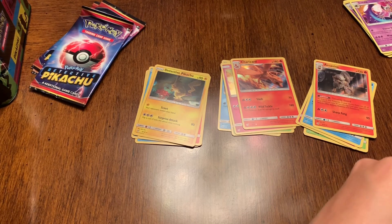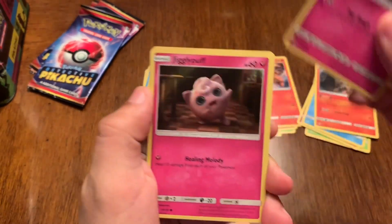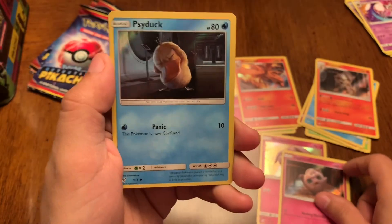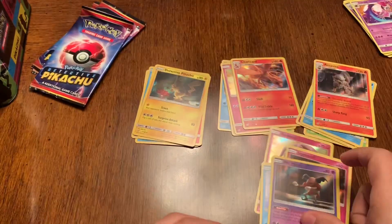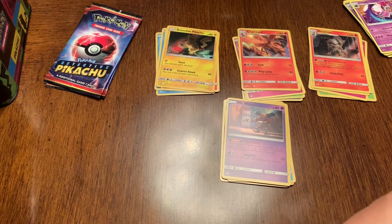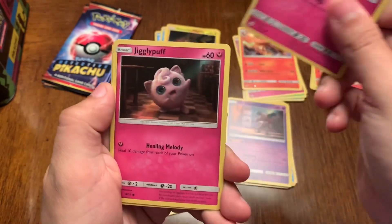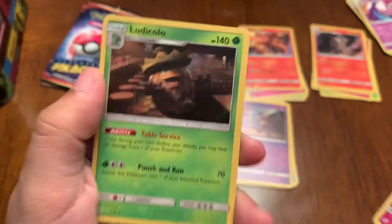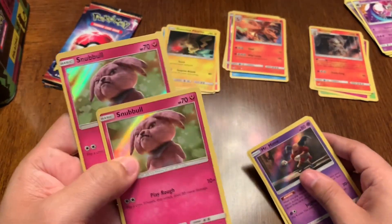Now there are the ones you get in every pack apparently. Another Snubble and Jigglypuff, Psyduck again, and Mr. Mime from the trailer — riding his motorcycle. The last cards are all pretty cool so far: Mr. Mime, Detective Pikachu, Charizard, Arcanine. Then we have Lickitung, Snubble again, Jigglypuff, and Ludicolo. I'm gonna check this Snubble — yeah, same art, same everything.